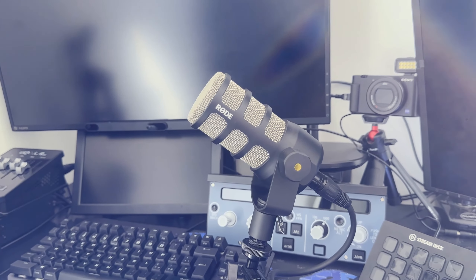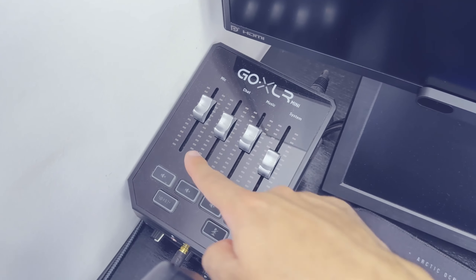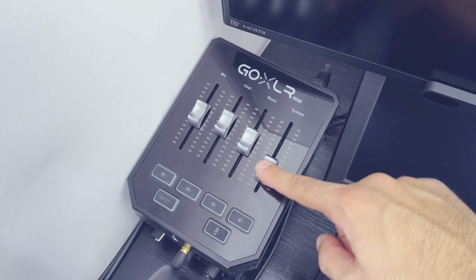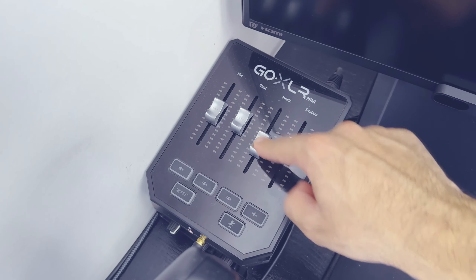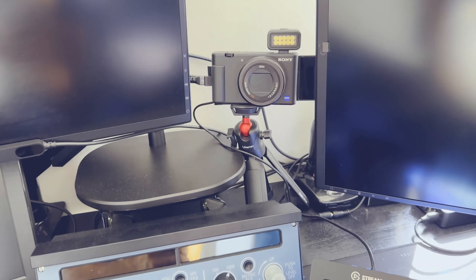Per la gestione dell'audio mi sono affidato al microfono della Rode, il PodMic, collegato a un preamplificatore per la voce e, successivamente, il tutto arriva al Go XLR Mini. Grazie a questo sistema ho la comodità di gestirmi tutti i vari canali audio in modo separato: su un canale l'audio dal simulatore, su un altro i controllori di volo di Vatsim, su un altro la musica e su un altro ancora un'eventuale conversazione su Discord. Non ho un impianto audio esterno, ma tutto quanto mi arriva in cuffia.